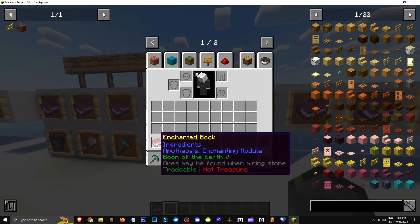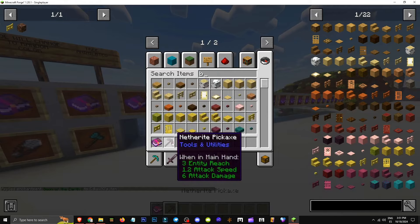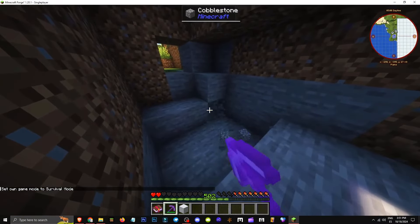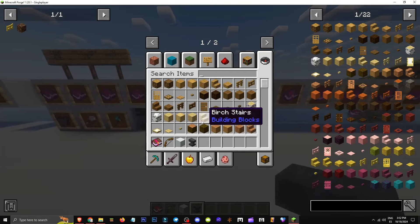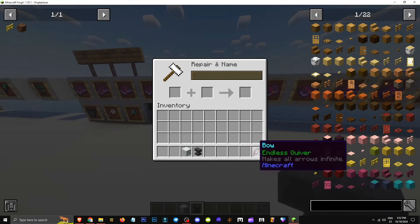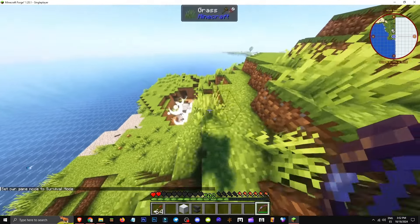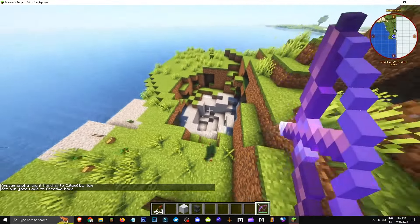How does the Boon on Earth enchantment work? It's for pickaxes and goes up to level 5 — ores are likely to be found when mining rock. In survival, if you mine rock, there's a chance you'll get ore when breaking stone with this enchantment. How does the Endless Quiver enchantment work? It's a bow enchantment that makes arrows infinite. If you use modded arrows like explosive ones, which normally run out, they won't. This enchantment is also compatible with mending, so it's basically overpowered.